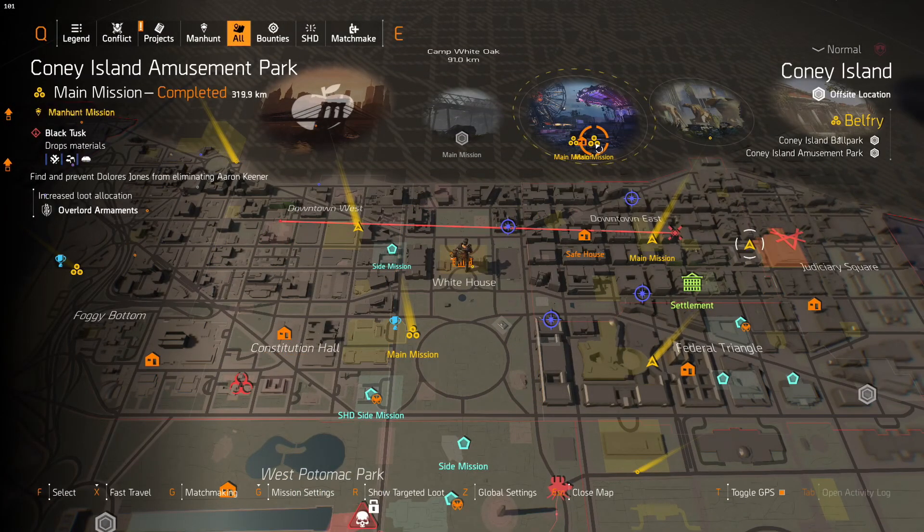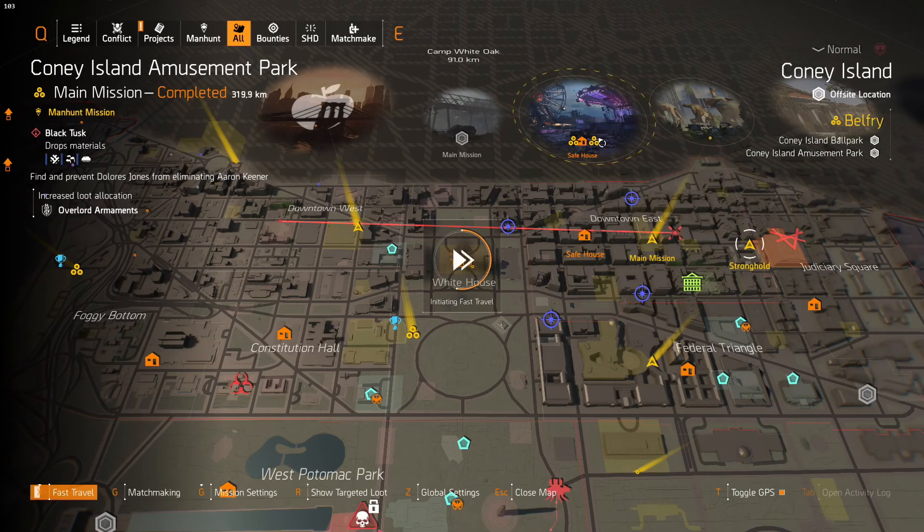The second one we're going to get is the second quickest, and that is the Shrapnel Trap. That is actually at the Coney Island Amusement Park — not the baseball park, the amusement park. So we fast travel over to it. The actual Shrapnel Trap is inside the funhouse. We only have to go through this one about halfway through the mission, and then we can just bail on it.